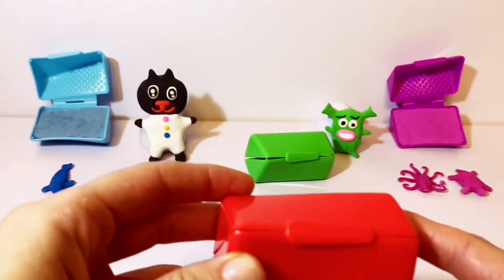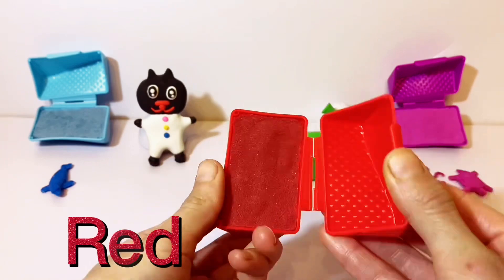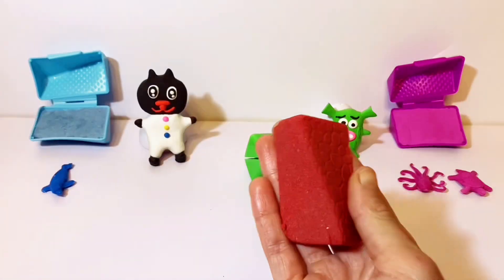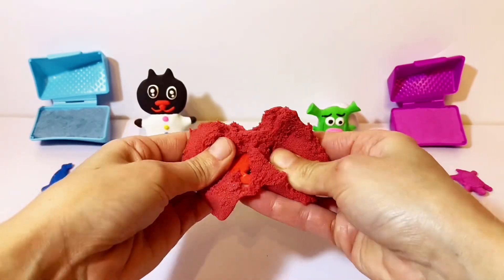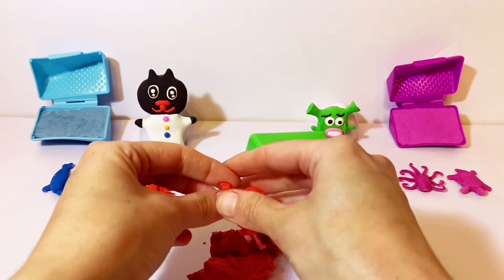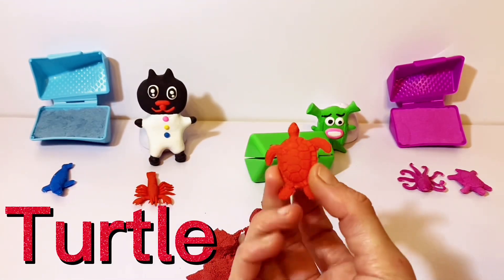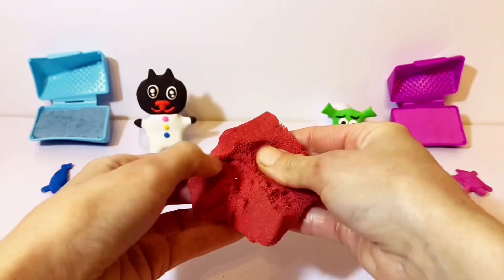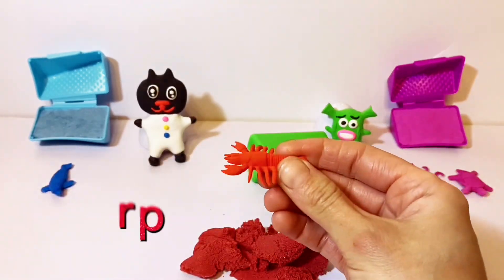That's a red chest! Whoa! Let's open the red chest! Now, who's gonna be inside? It's a red turtle! The sea turtle has four flippers! I think we can find one more in here! It's a scorpion!